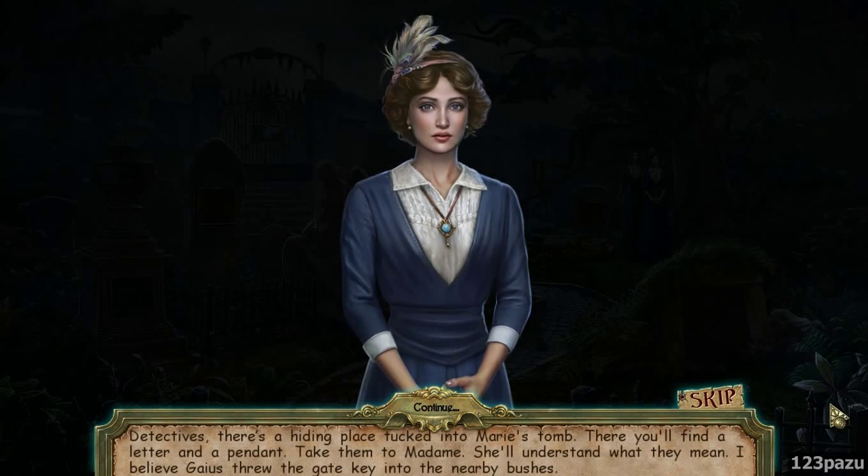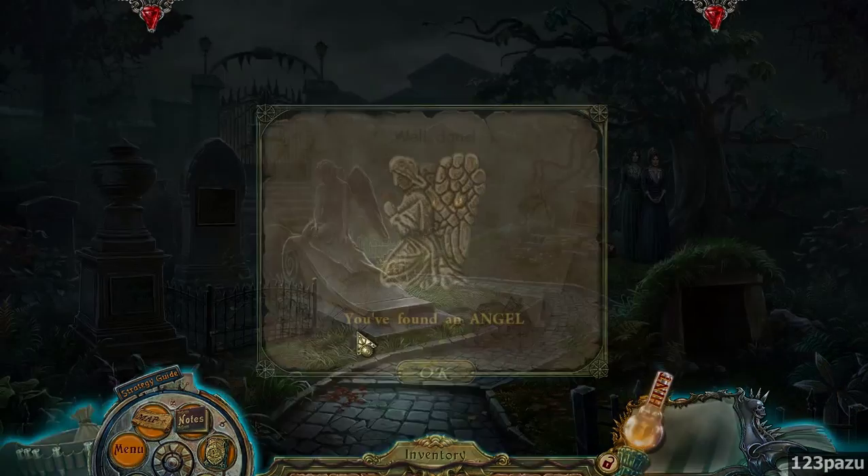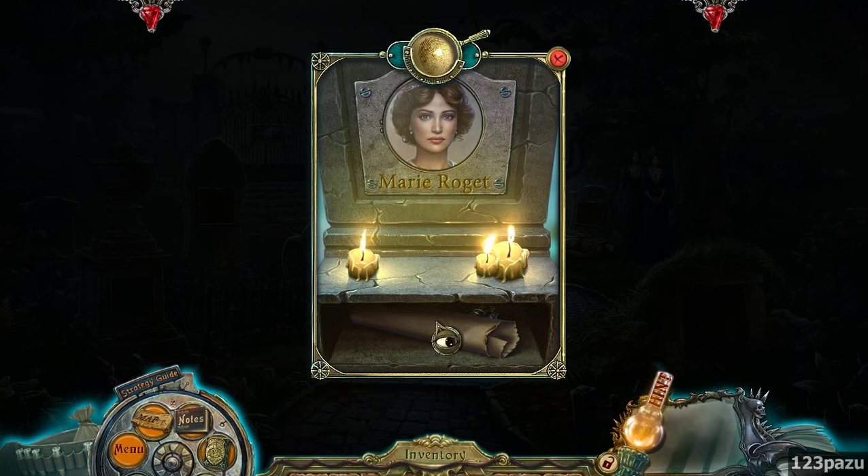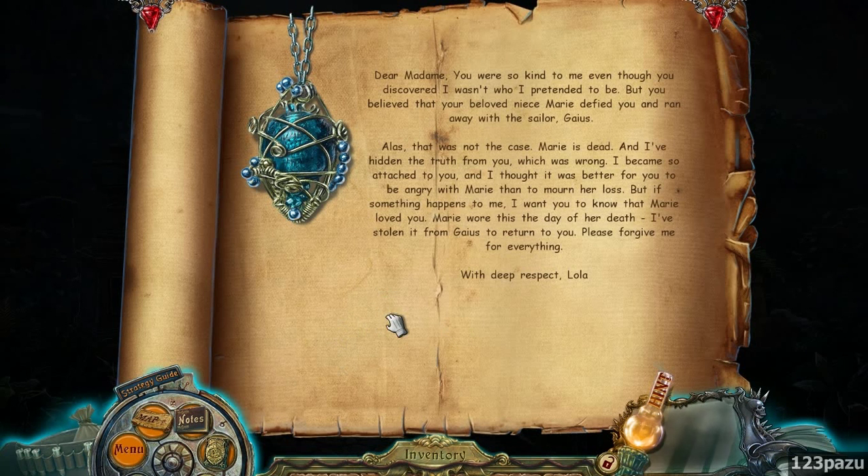I believe Gaius threw the gate key into the nearby bushes. The angel - is it here? At the bottom of the grave. 'Dear Madame, you are so kind to me even though you discover I wasn't who I pretend to be. But you believe that your beloved niece Marie defied you and ran away with the sailor Gaius.' Oh, so she's not the mother but an auntie. 'Alas, that was not the case. Marie is dead and I have hidden the truth from you, which was wrong. I became so attached to you and I thought it was better for you to be angry with Marie than to mourn her loss. But if something happens to me, I want you to know that Marie loved you. Marie wore this the day of her death. I have stolen it from Gaius and returned it to you. Please forgive me for everything. With deep respect, Lola.'